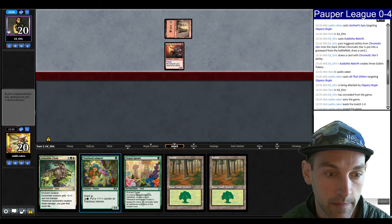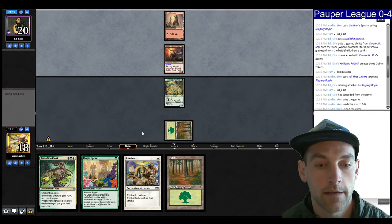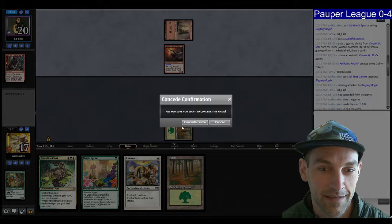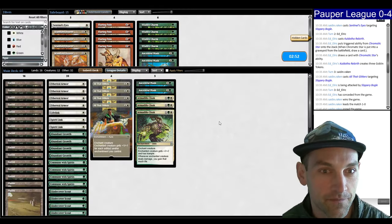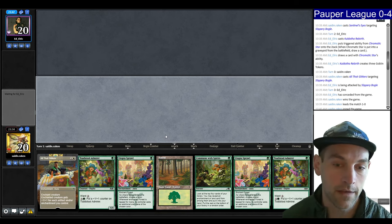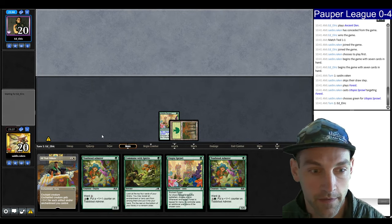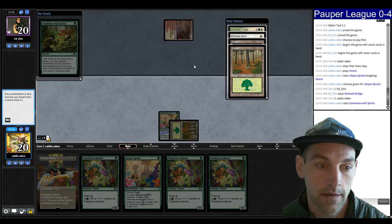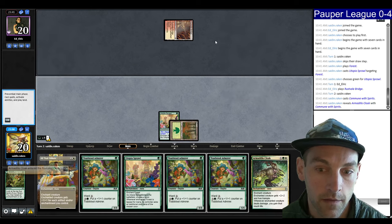I'm looking to have four mana in a turn so I can play Admirer plus Cloak. I didn't want to get blown out by an End of the Festivities but I just jammed my creature anyway. I tried to click the Sprawl and now we're going to get End of Festivities and concede. They're on Boros — maybe a little worse for us. Let's split these, submit. Keep this one. We're going to Sprawl on green, turn two Commune into Sprawl, Sprawl on green. If I draw land I can go Toadstool plus Glitters. Commune finding a Forest — take the Armadillo Cloak.